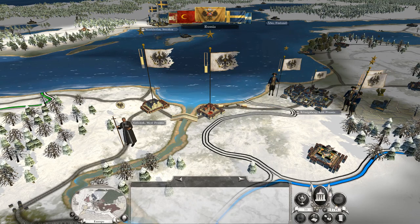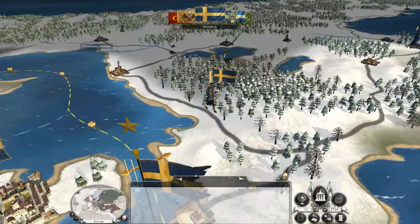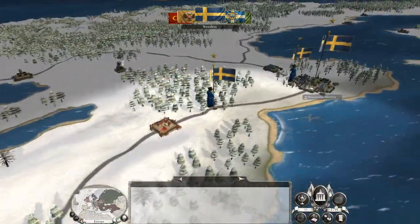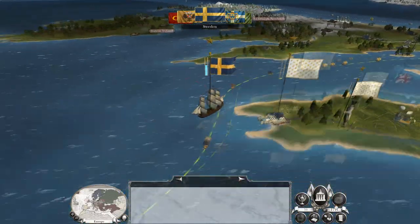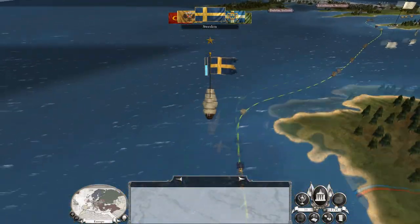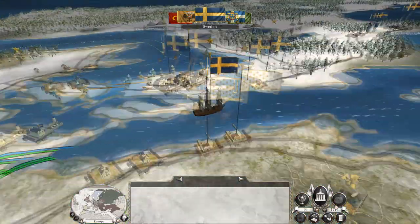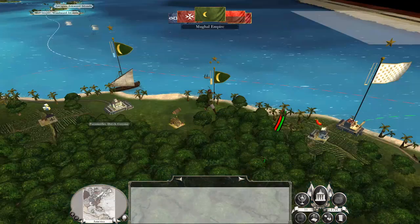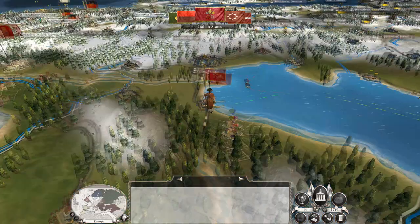My problem right now is I'm spending my money in dribs and drabs in various places rather than focusing my investment in one particular area. I'm doing a bit of reinforcing here, a bit of reinforcing there, some building here, some building there — not fully completing any one area. I wonder if the AI is being smart and transiting back damaged vessels. Probably not. There goes the Mughal Empire — Mughals gonna Mughal. Genoa, you're being industrious little fellows.